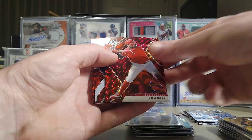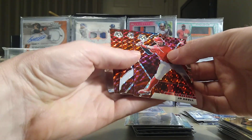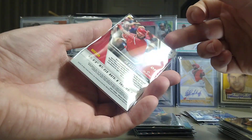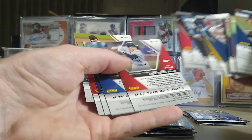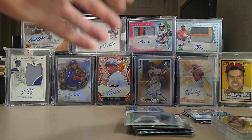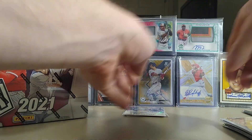You get lots of parallels here. I know you can get variations where it will say 'Rookie Variation' in the top corner, but I have not gotten a single rookie variation in any of my mosaic mega boxes. We've got Daniel Johnson and David Patterson. Definitely sleeve up that Joe Adele. Didn't get a rookie variation in this one either, so just wanted to keep an eye out for that.